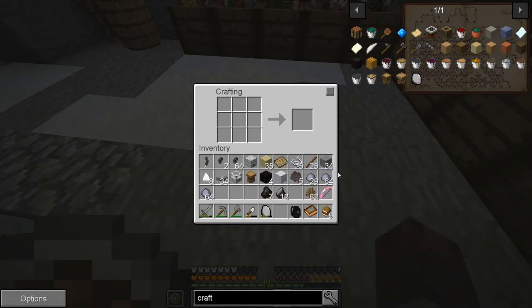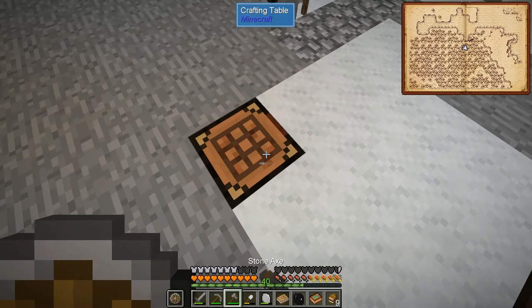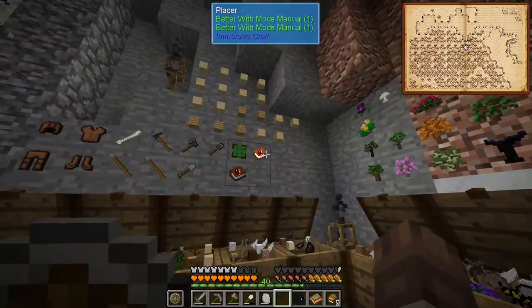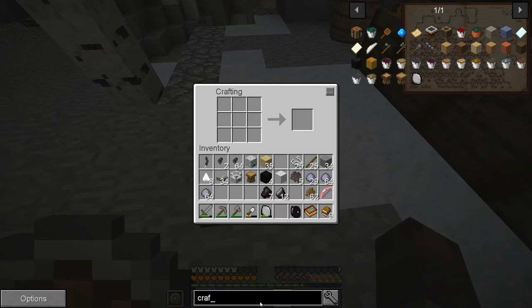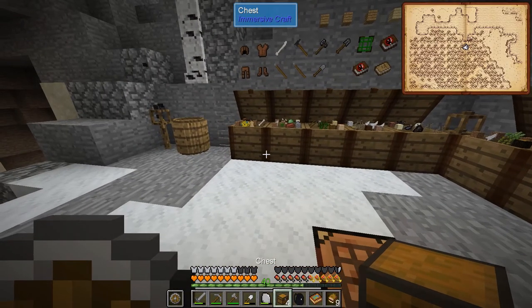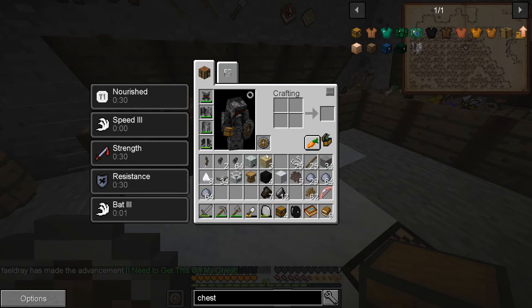I can shift-click stuff into there! This is awesome. Oh, it's a Tinkerer's book — I don't even know where I got that from. Maybe when I was making... wait, can I make a Tinkerer's crafting table? Or is that locked? Oh, that is locked. Okay, I can deal with that. You know what else this means? I can make regular chests! And it's not even complicated — look, I can make regular chests!